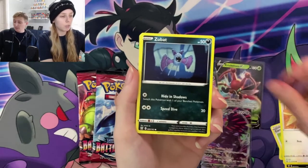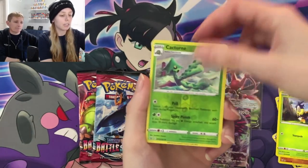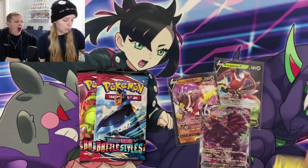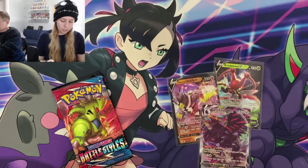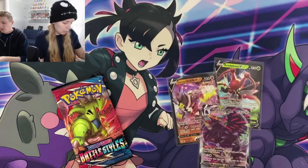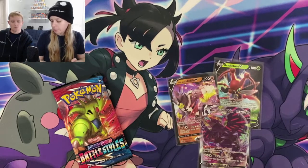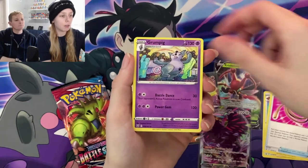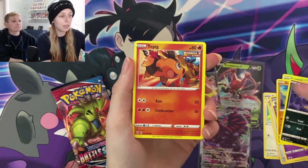Spearow, Zubat. I have gotten two holos. Catturne, Slowbro — so pretty, I love the colors on some of these cards, very vibrant. I'm feeling the luck for this pack. Fearow, Escape Rope, Grumpig, Scatterbug. We gotta get more than three pulls for 18 packs — that's just sad. Single Strike Tepig, own edge, Corphish.